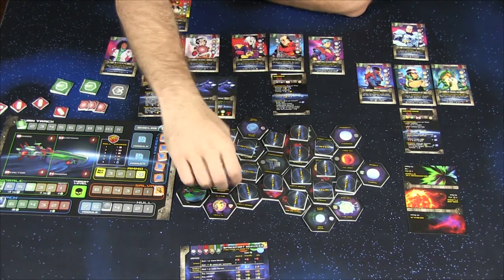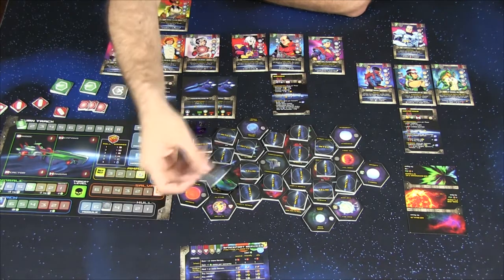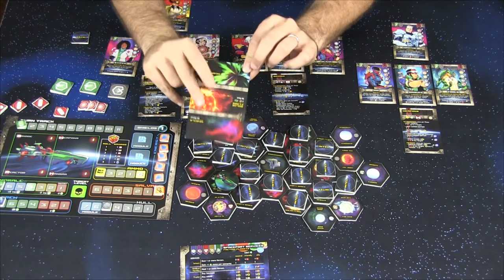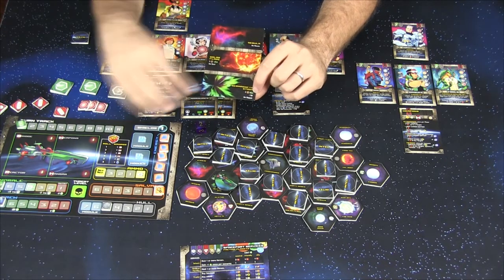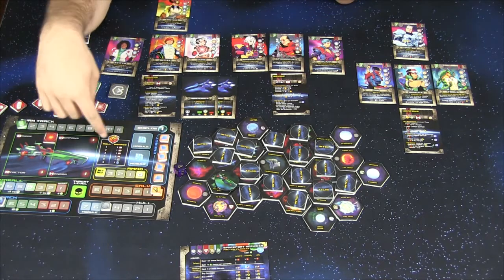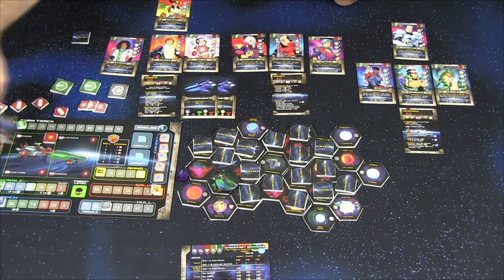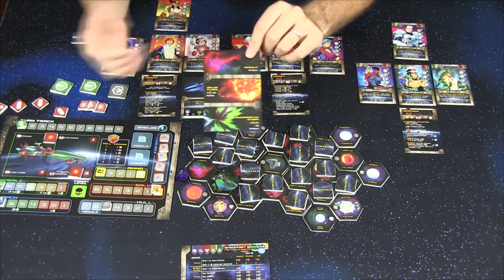For the move action, you take the Ironclad and move it into a space. For example, moving into a geomagnetic storm: you set the intel token aside, look up the geomagnetic storm environment card, and resolve it. It says take two damage stoppable by environmental shields and minus one to the bridge. Then you roll the d6 twice — rolling a four gives one damage to the hangar, and rolling a four again gives another damage to the hangar. With two damage to the hangar, I now get minus one fighter and mech, which is a big problem.